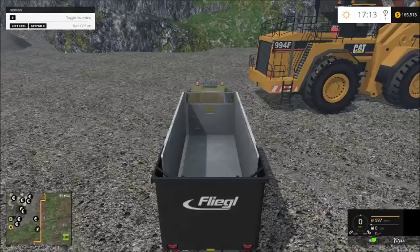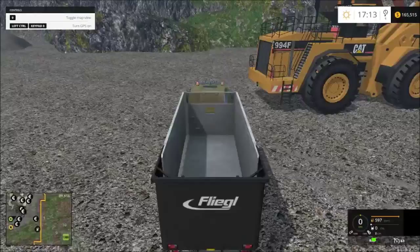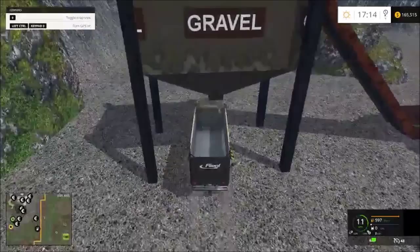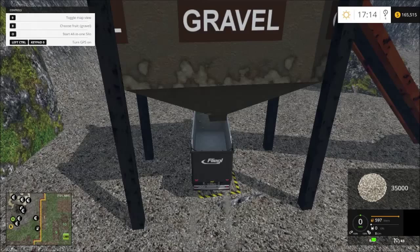The next big change is the silos in the quarry — all the gravel and sand. When you drive underneath them they are not going to start automatically. You will need to hit the O key now, just like you do with the other multi-silos, and then it will start filling. You also get the same display as the multi-silos, with only one product. We switched that over so you now have the proper planes showing when you are playing in single player.